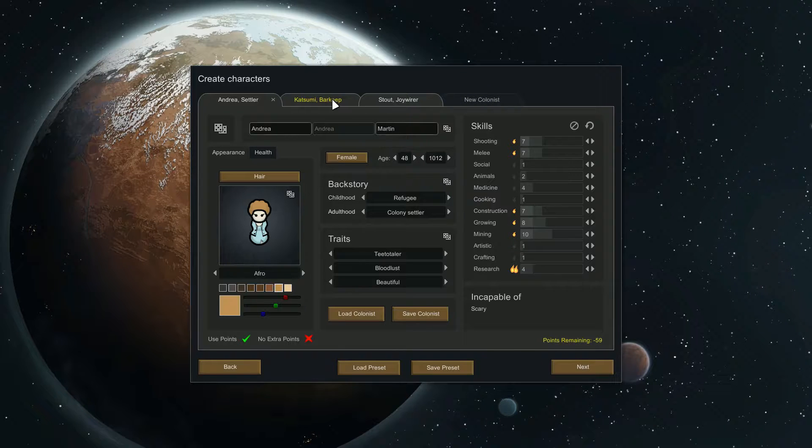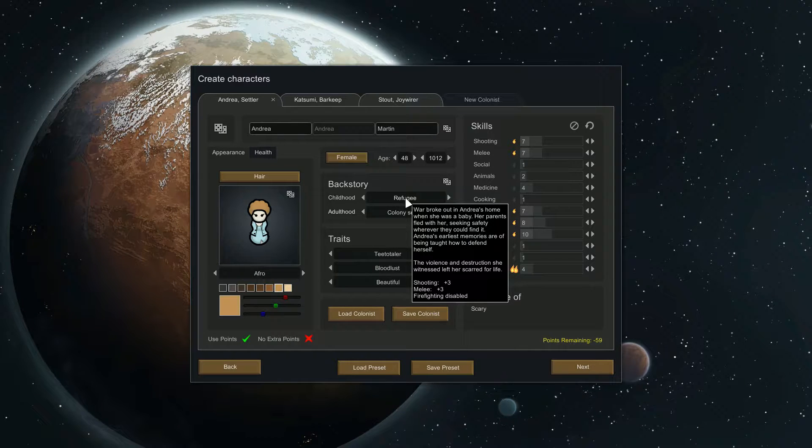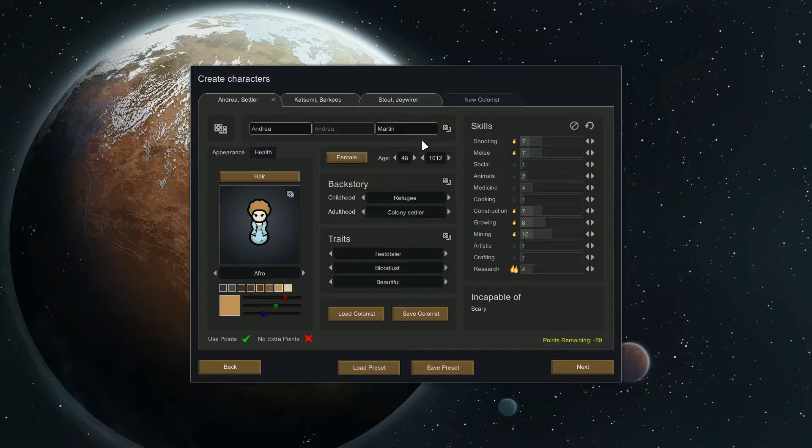You can set up your colonists in Prepare Carefully: give them their clothes, and set their incapable tasks and traits. For example, one backstory gives plus 3 shooting and plus 3 melee, but firefighting is disabled — that's a really bad one. You can also adjust their age: the first number is their actual age, the second is how long they were in stasis before their ship exploded.